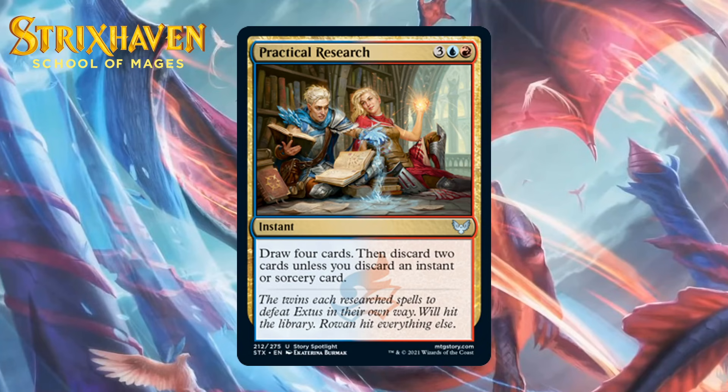Next up, it's Practical Research, which for three generic, a blue, and a red is an uncommon instant. It says draw four cards, then discard two cards unless you discard an instant or sorcery card. This is pretty close to being Reign of Reflection, and that's a great card draw spell for limited. Sometimes you won't want to discard the instant or sorcery — especially if you have a couple of lands you don't need — but you still end up seeing a lot of cards for a reasonable cost, and importantly at instant speed. I think you can take this with a first pick in some weaker packs. I'm giving it a B-.